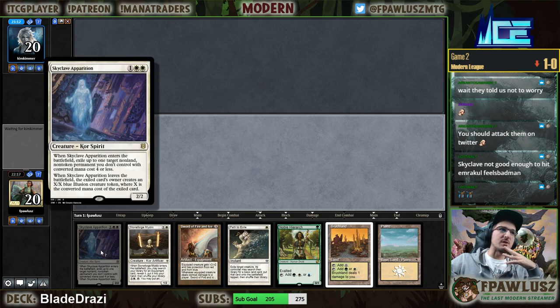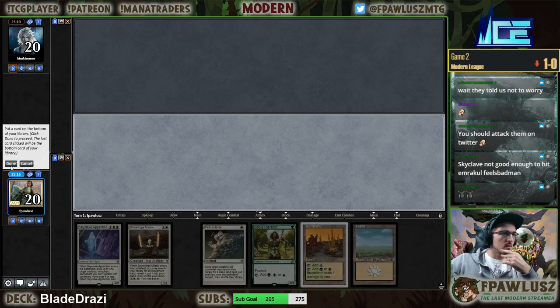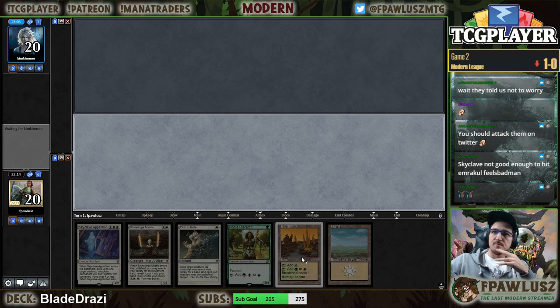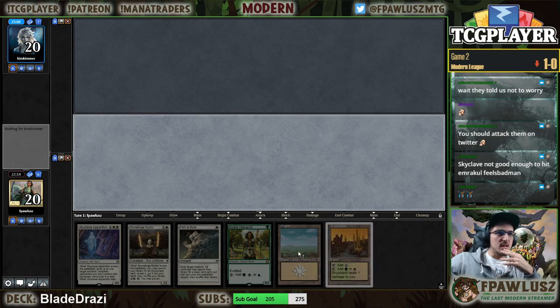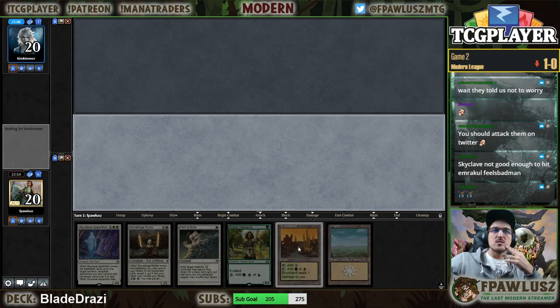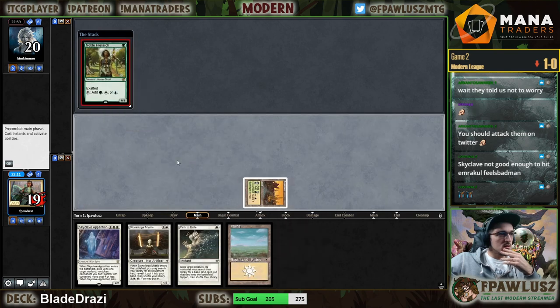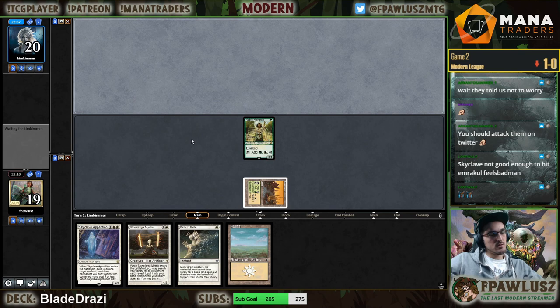Apparition not being able to hit Emrakul is just embarrassing. The indecency of my opponent just playing a Cloud Form on turn three.